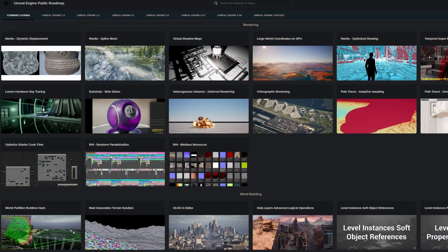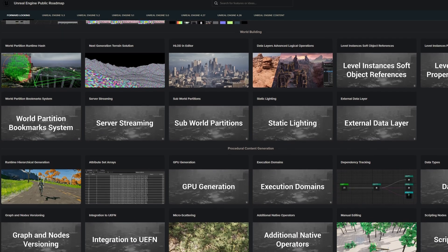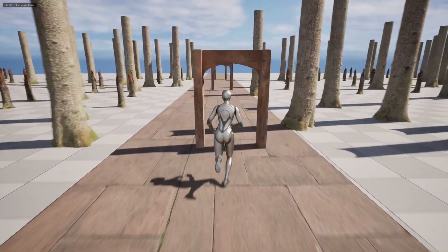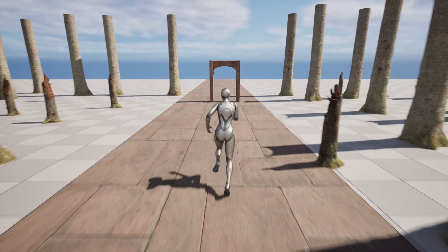Many of you have probably looked at the Unreal Engine roadmap, glanced down to the PCG section, seen this video, and thought that would be so awesome to have some time in the future. But what if I told you you can have this right now? I've actually recreated this functionality currently in 5.3 with a few simple tweaks.